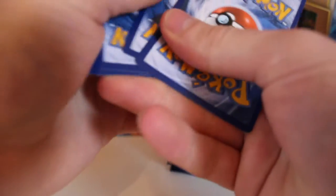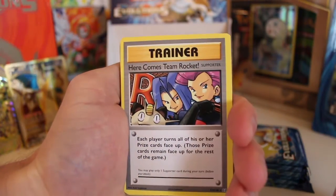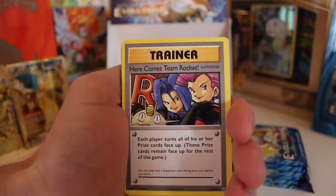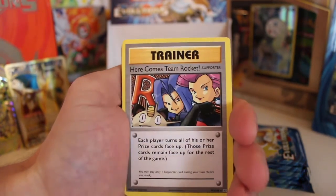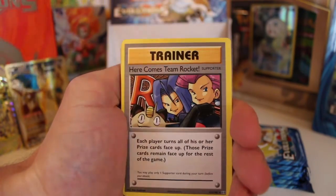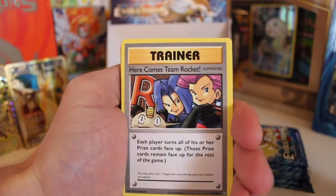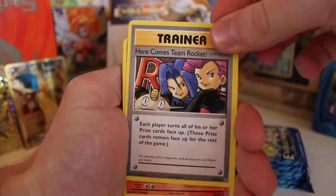I'm super happy how this box has turned out for us - we've got some amazing pulls and a few of the Secret Rares as well. If you haven't seen part... oh, we've just got the Team Rocket Secret Rare! This is just incredible - the one I haven't got, and we've just got it. I can't tell you how happy I am. Third pack, Secret Rare. First pack, Full Art. Second pack, Ultra Rare Break Card. Good God, that is majestic. What a card.